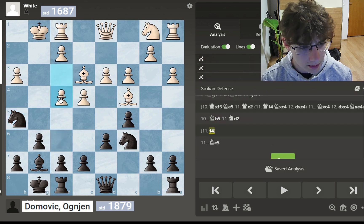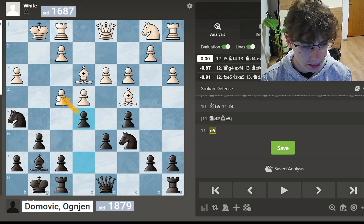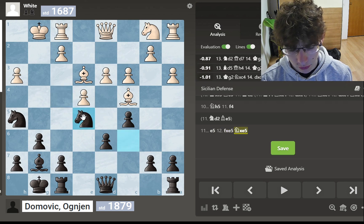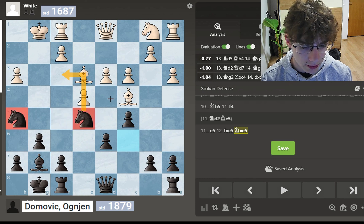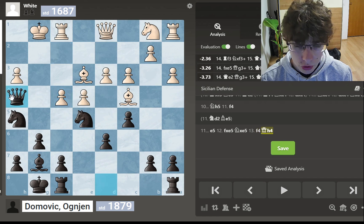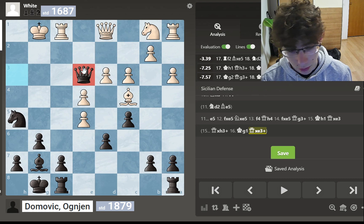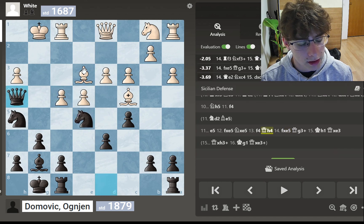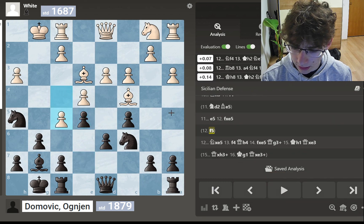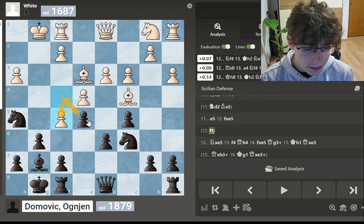My opponent noticed that and played f4 — the best response. Now I try to immediately regain control of the f4 square with e5. Had he taken, I would take with the knight and this position would be pretty nice — the knights are so strong, threatening to ruin his pawn structure, potentially going queen to h4. So if he tried to chase away the knights, queen to h4 would just be winning. Instead he found the best move, which is f5 — he basically doesn't want me to open the e5 square for my knight.